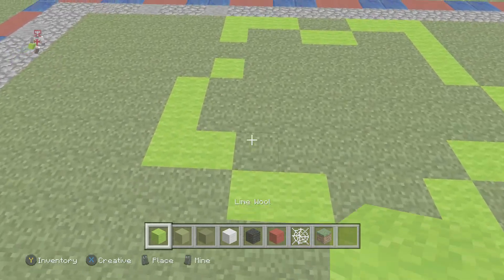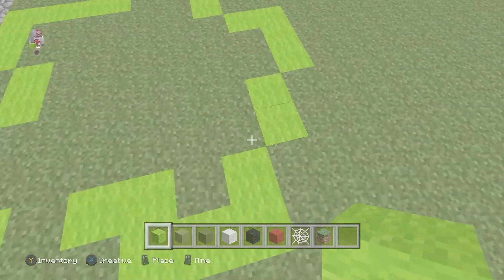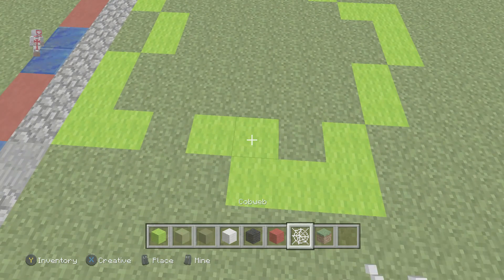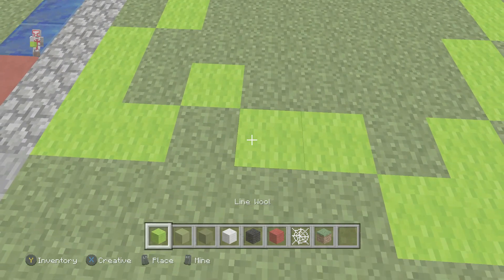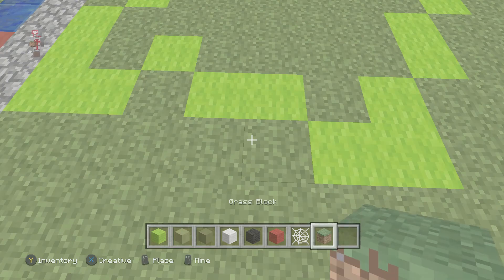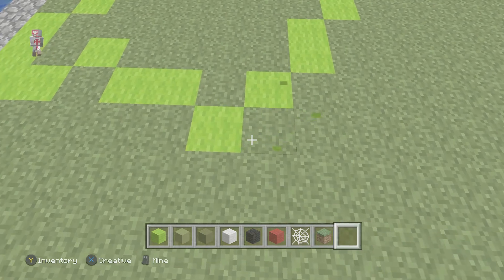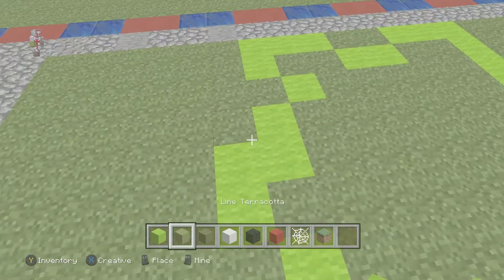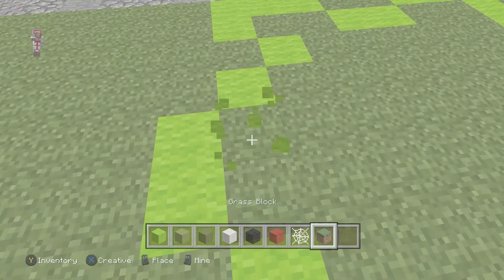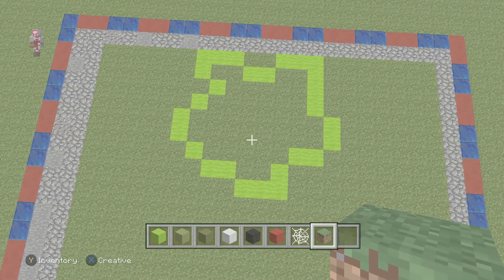Then we're gonna go two like that, and then one. So just fix all this up - basically bring it in one block. Just bring it in all one block. Just like that. And then that meets - does not meet up. Wait a second. Oh, I did this wrong. So then like that, then that, and that - boom, there we go.